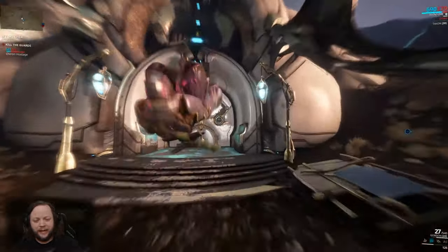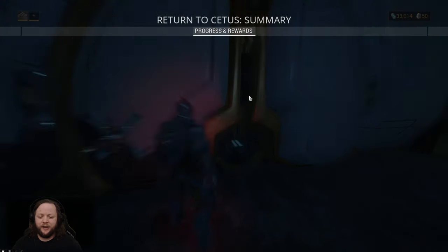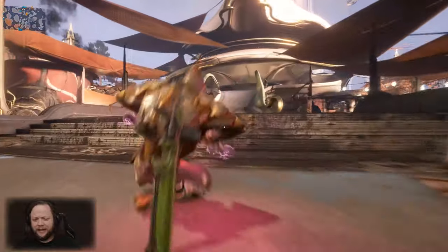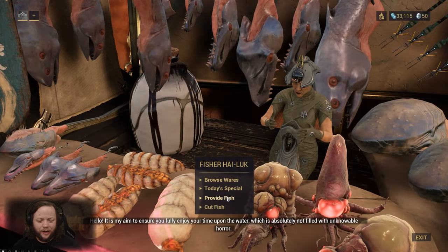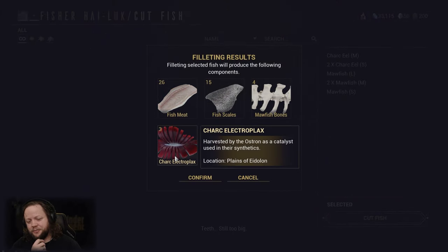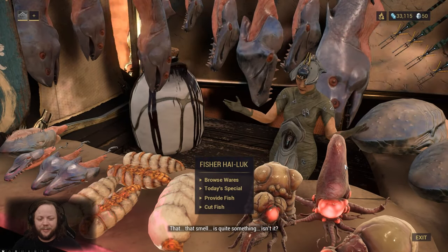We're going to get off our K-Drive here and head right back into Cetus. Once we get back in, we go ahead and turn in our fish to Fisher Hai-Luk. That's going to be how we get all the different materials we require, except for Oxium. She's going to give us materials — if we go to cut fish, this is what we're going to get: 16 fish oil, 3 charc electroplax, 26 fish meat, 15 fish scales, and 4 mawfish bones. That doesn't cost us any money or anything.